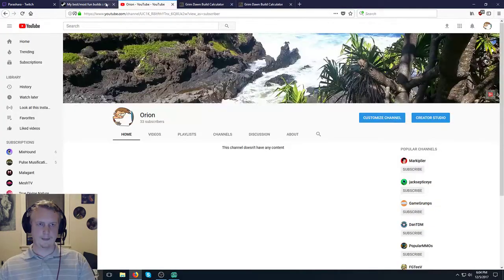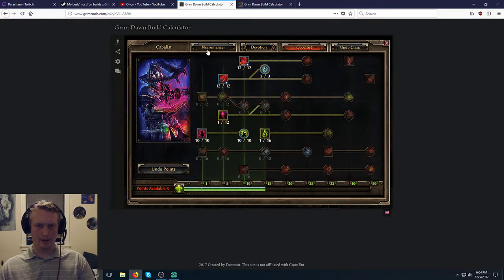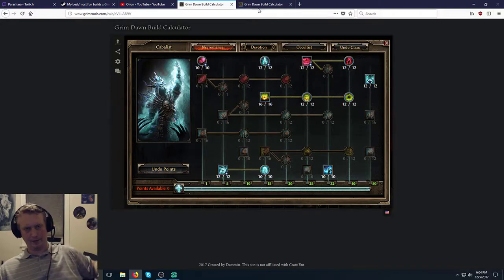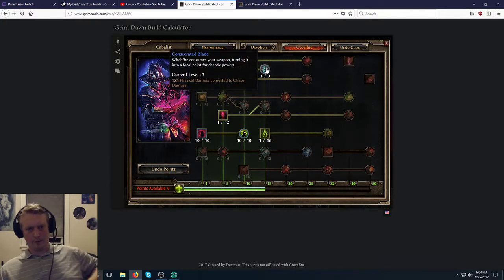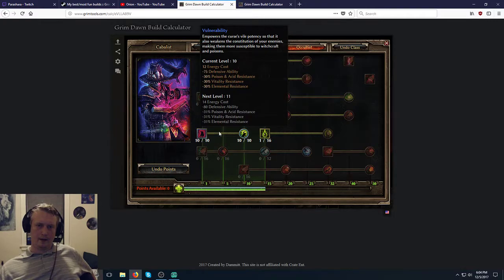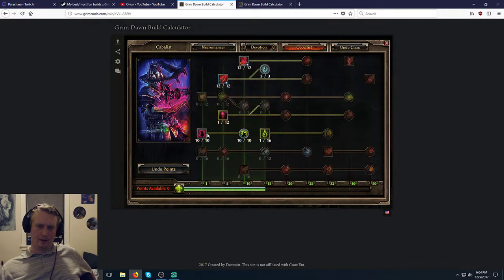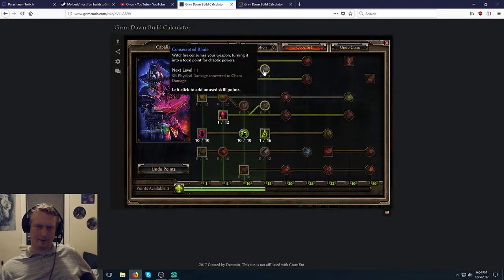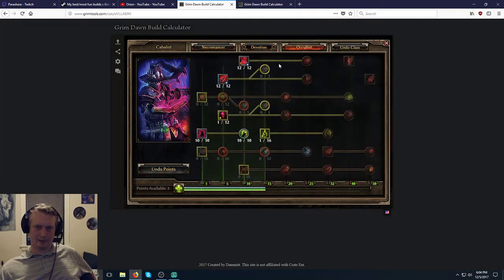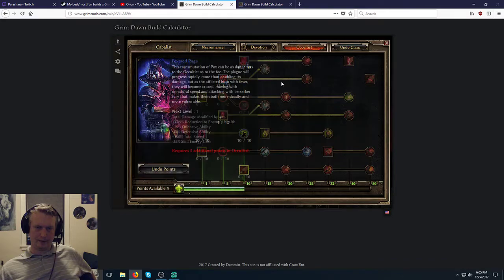We're going to have Grim Tools now. This build is right here — my end goal at level 100. I'm maxing out all the Ravenous Earths, maxing Reaping Strike, maxing Necrotic Edge for more Vitality damage and sustain. Then three points in Consecrated Blade because I don't have anything giving me plus Physical damage, but I have some things that give plus Chaos damage — it's better than Physical. Actually, this vulnerability doesn't give minus Chaos resist, so maybe I don't want to do that. And Blood of Drake — we might not even need all these points. We could put something else in Necromancer — maybe Raven for Elemental resist.